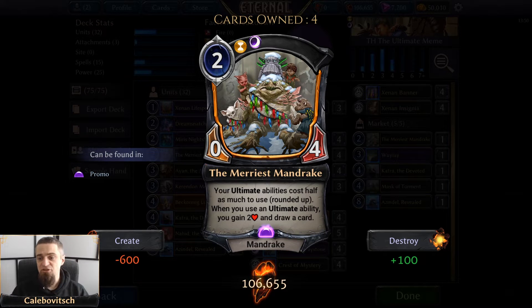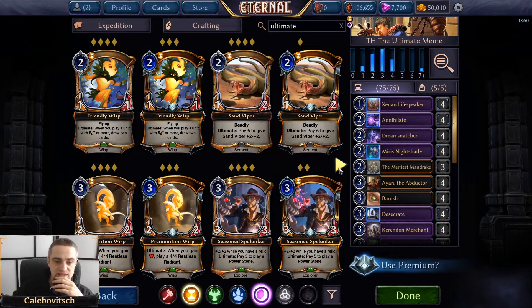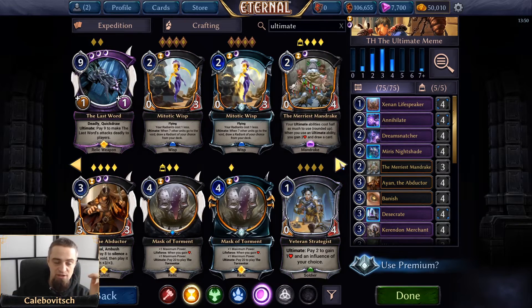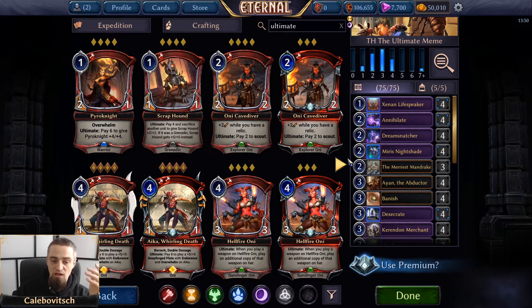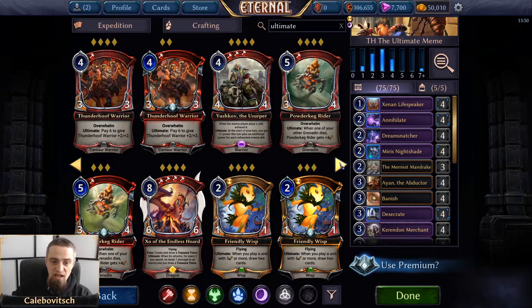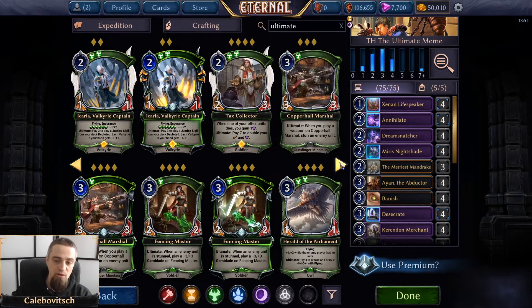This is actually not a single but a double build-around — around ultimates and around gaining health. In Xenon colors, when you look through all the cards with the ultimate keyword, you can see that in Time and Shadow there are a ton of them. You could also dip into other colors for a three-, four-, or even five-color build. Do remember that not all ultimates cost power to use, so you have to disregard those when thinking about a Merriest Mandrake deck.